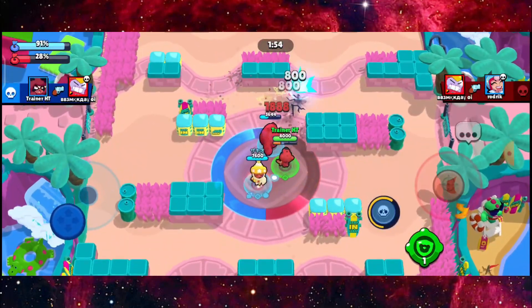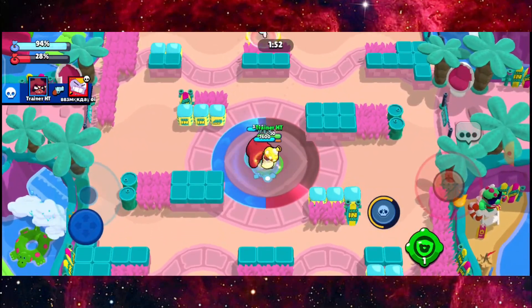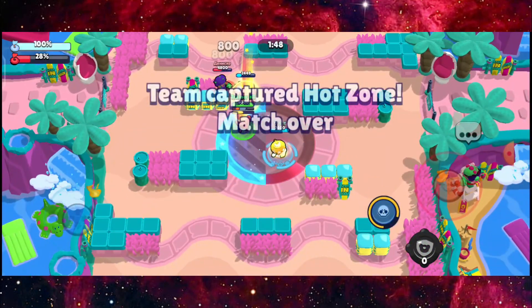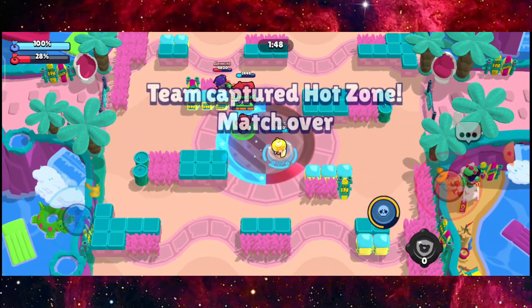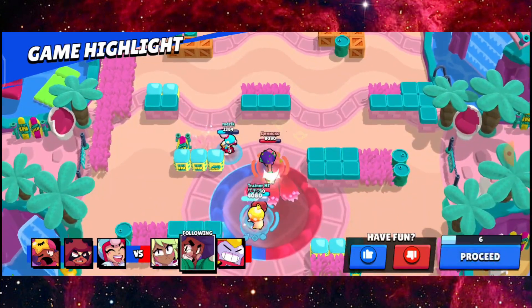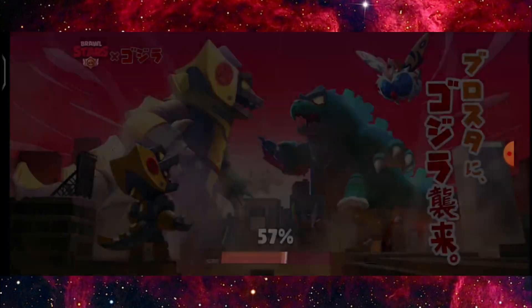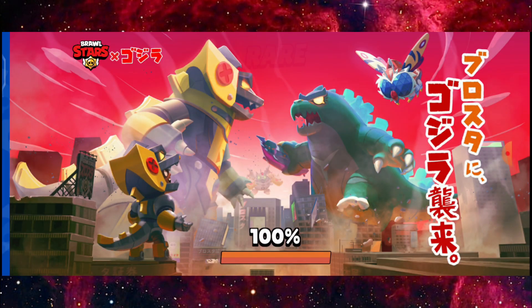Just stay behind the bear and you'll be fine, as you guys can see here. Going to activate the bear one more time — super easy right here. And it is not like other maps where you have two areas of hot zone; you only have one.